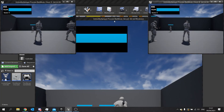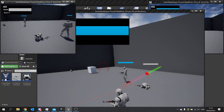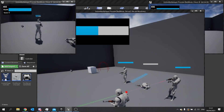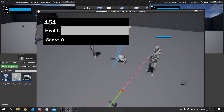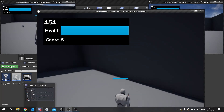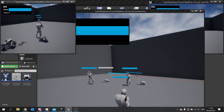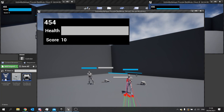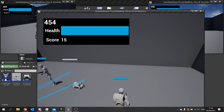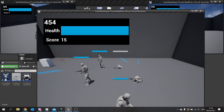Final test: as the server, shooting a character depletes their health, they respawn and repossess their pawn. Shooting the server character also works. Notice that when they respawn they keep their score because score is stored separately — the health resets but the score stays the same. This is why you want to separate score from health and not store them on the same character.